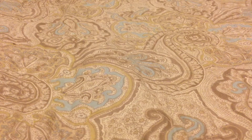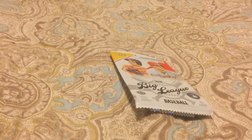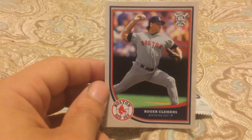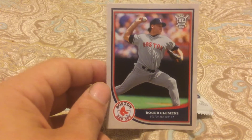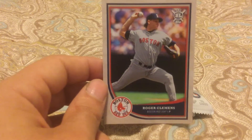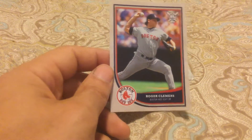All right, it's time for another random pack break. Let's see what we got here. Picked out some Topps Big League — nice looking card, pretty simple design. It kind of reminds me of Fleer almost. This design really does remind me of something Fleer would make back in the 80s and 90s.